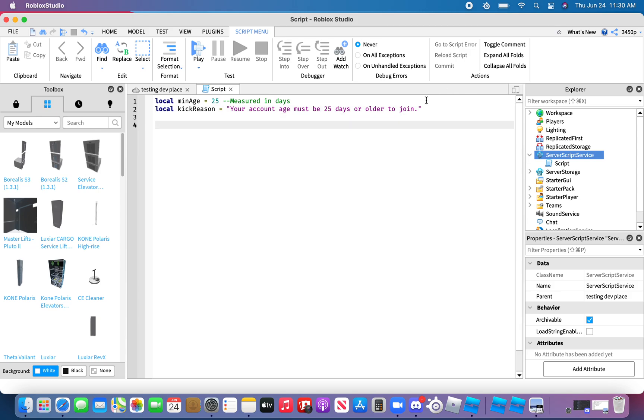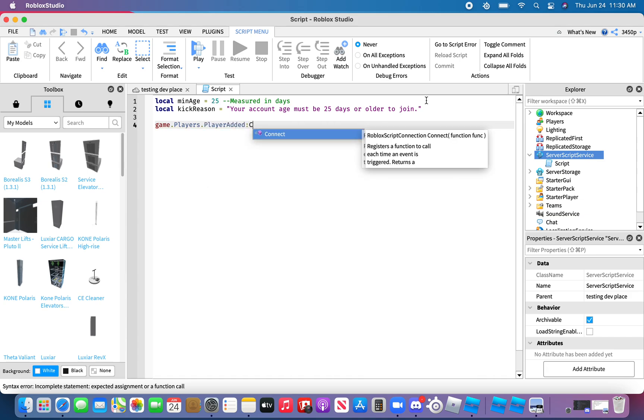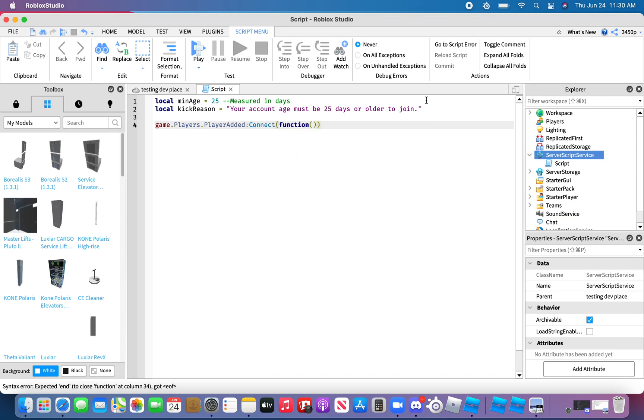Go down to line 4 and type in `game.Players.PlayerAdded:Connect(function(player)`. Then go down to line 5 and type in a comment note, like "when a player joins the game".